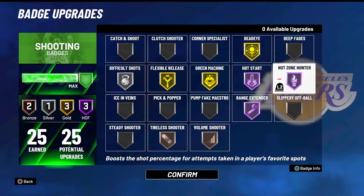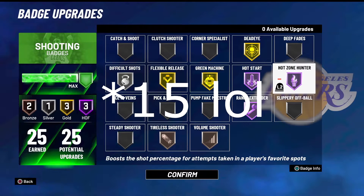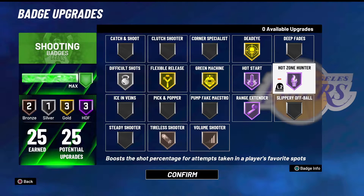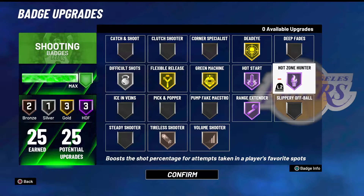Next badge: Hot Zone Hunter — have it on max. Hot Zone Hunter on max is the best way to go because every single badge upgrade increases it by a good like 8 percent. The difference between no hot zone and Hall of Fame is severe — it's very significant this year and last year too. Your MyCareer hot spots are your park hot spots. I can make a hot spot video if you guys want.